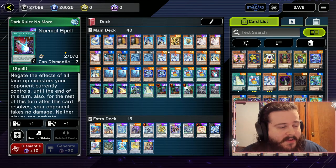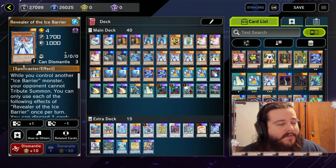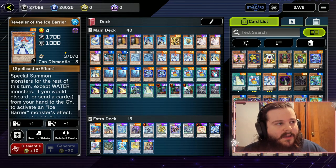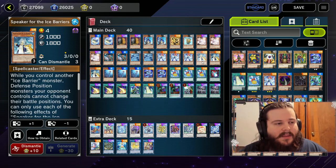For turn two board breaking we have three Lightning Storms, two Forbidden Droplets, and one Dark Ruler No More. After using Forbidden Droplet, we have Reveler of the Ice Barrier — if you summon this, you discard a card from hand and special summon a tuner from your deck. Usually you'll be sending Hexia Spirit, and then Hexia's effect will send our Defender.